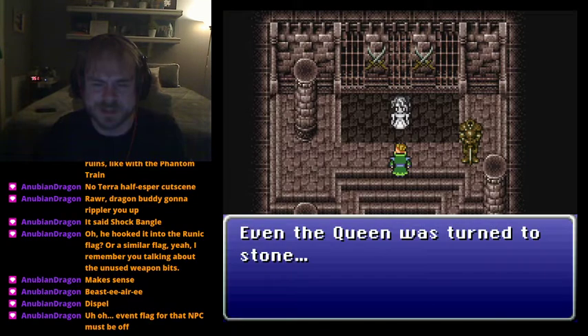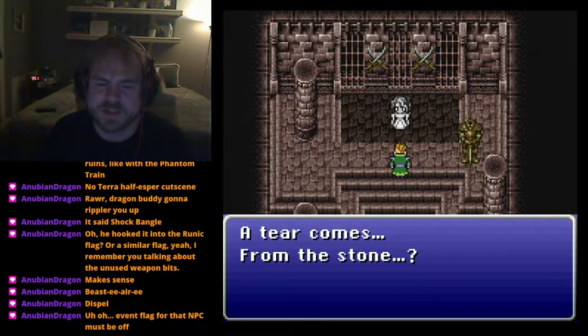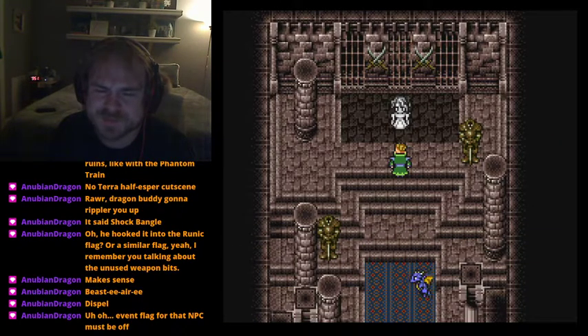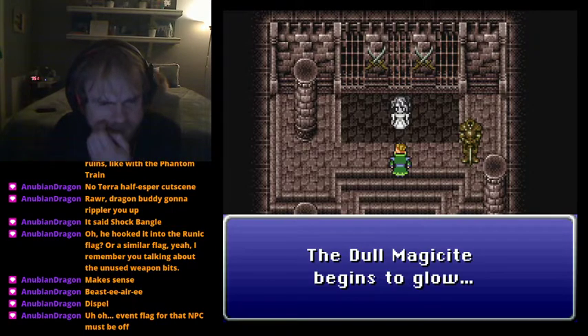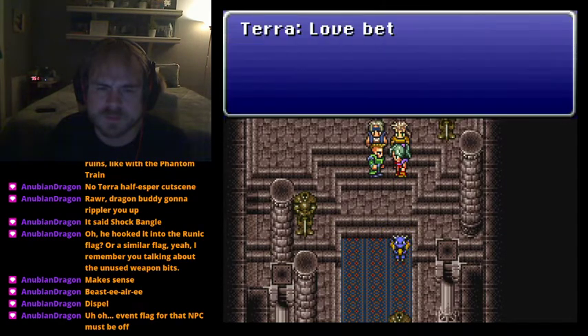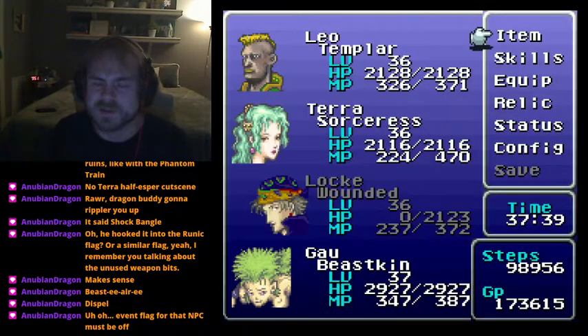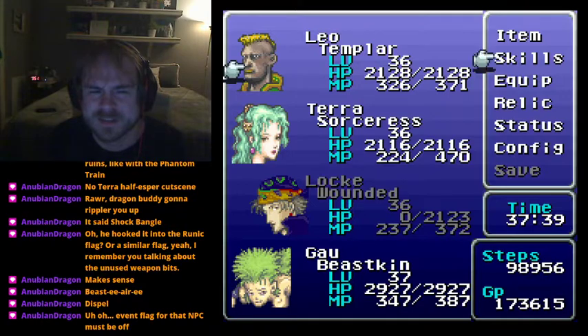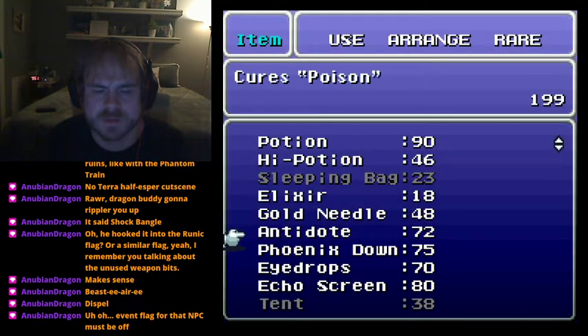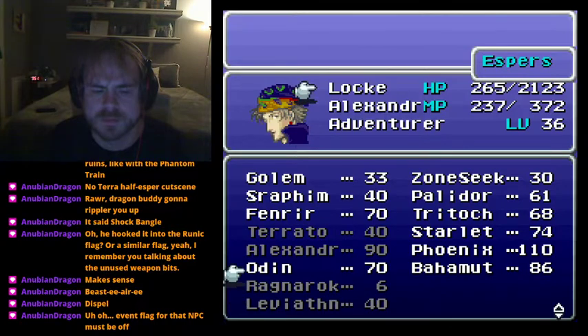Even the queen was turned to stone. A tear comes from the stone, and the dull Magicite begins to glow - it becomes Magicite Odin. 'Love between a human and an esper.' That scene isn't finished yet; the 'love between a human and an esper' code was moved from the end of the diary to the end of talking to the queen, and that will be the lead-in for the scene that hasn't been written yet.